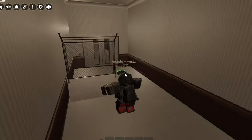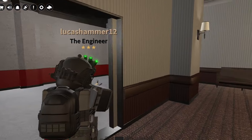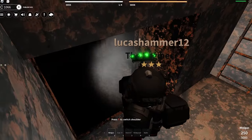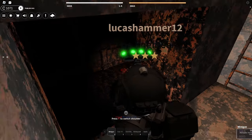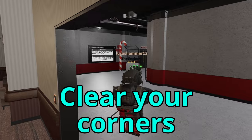All you need to do is blow open a hole into the med bay, walk to the reception area, exit the med bay, and head off to the right where the CDC is. You're likely to face some resistance, so use the surprise to your advantage and be sure to clear your corners once you exit the med bay.